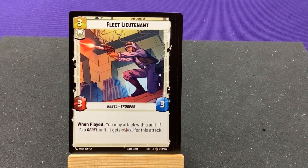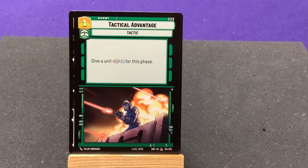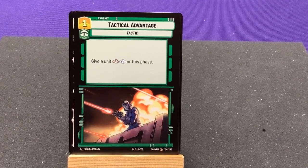Fleet Lieutenant — when played, you may attack with a unit; if it's a Rebel, it gets plus two to the attack. So far we have little archetypes: Imperial stuff and Rebel stuff, fairly common. A couple Trooper things, a few things for vehicles. I haven't seen too much other crossover keywords so far.